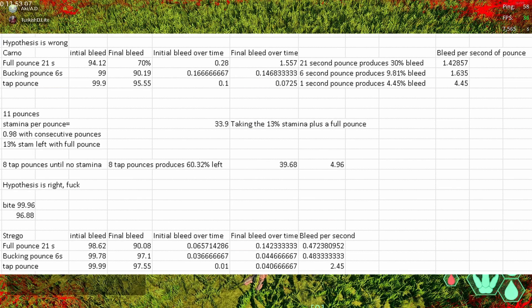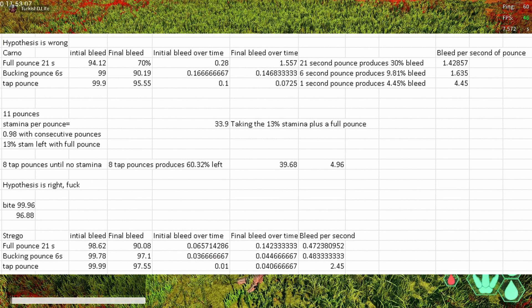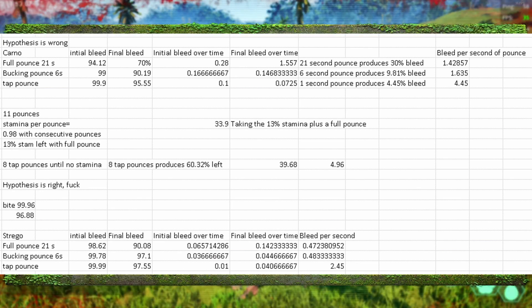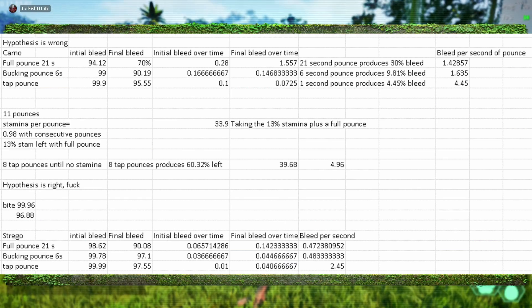If you want to get the maximum efficiency out of your pounces, you want to latch on and instantly latch off when it lets you, which will be about one second. You'll be doing 4.5% bleed against the Kano. Against the Stego it's a much smaller number - 2.45. And for Tenno it's going to be pretty similar to the Kano due to no weight penalty.